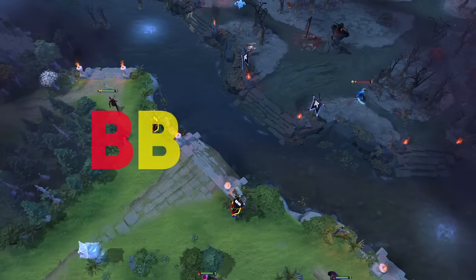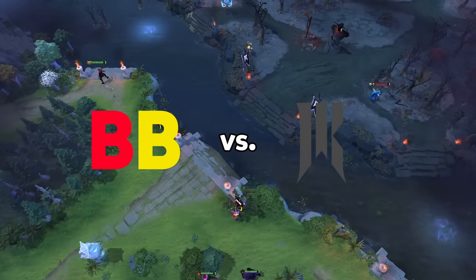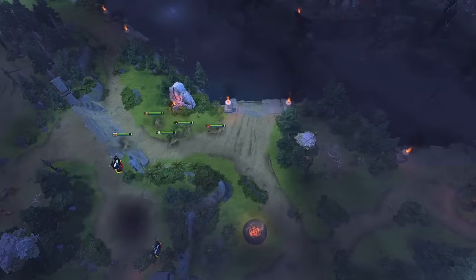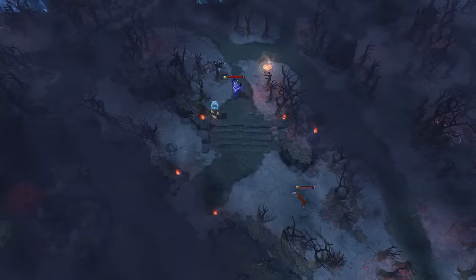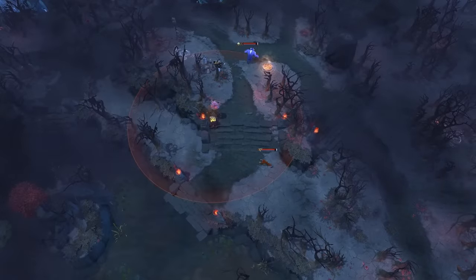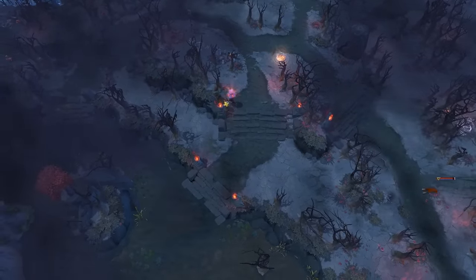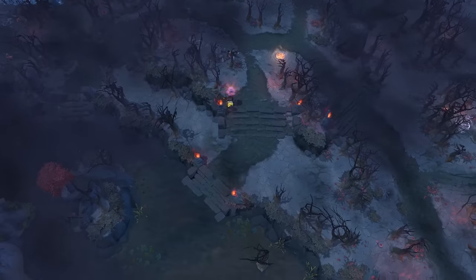In this match between BetBoom and Shopify, both teams followed a similar warding pattern. Each placed a ward mid on their side of the river and another on the entrance of their jungle, which also scouts the jungle bounty rune. If there's anything you take from this video, let it be this: this jungle bounty rune ward is a hot trend among pro teams. Almost everyone is doing it. I'll explain why in a moment, but first let's see some of the different placements there are for it.